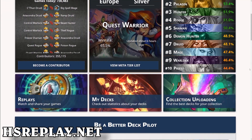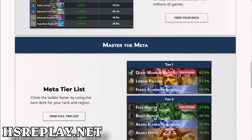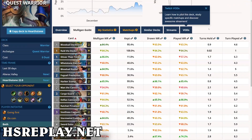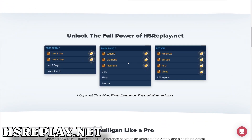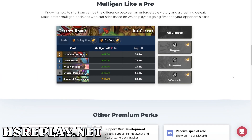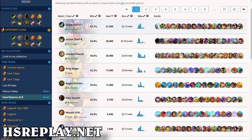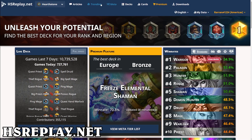The first site we're going to go to is HS Replay, which is usually the premier place to find decks quickly and get a little more info on them at a glance. This site offers a complete meta snapshot as well as individual decks that seem to be performing well. You can also look at individual cards and see which ones are performing in a deck. Some features on HS Replay will require a premium membership, but it is absolutely fantastic for newer players in bronze through gold, as every feature is free for those ranks.